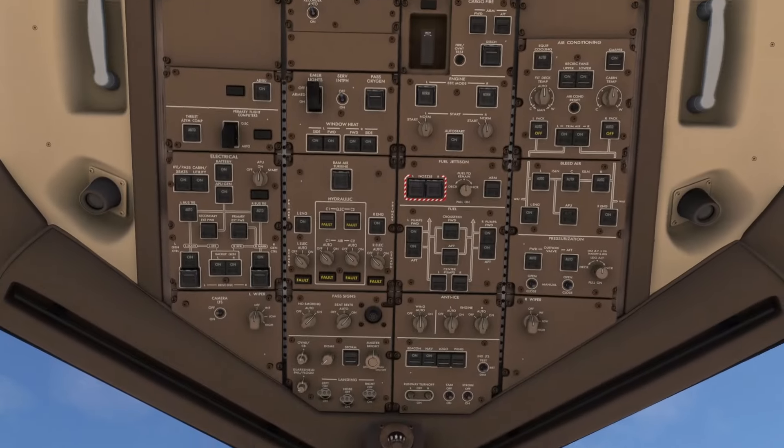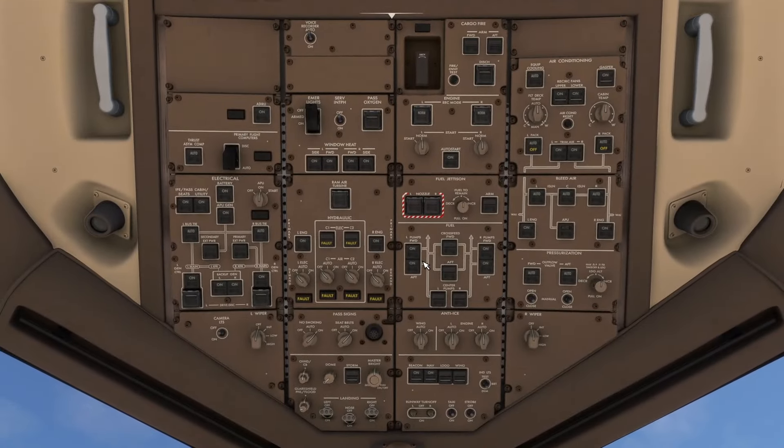Overhead we need to turn the APU off now — we don't need it anymore. We need to turn the hydraulics on, so all of these go to auto across the board and the electric hydraulic systems go on. And we can prepare to taxi.